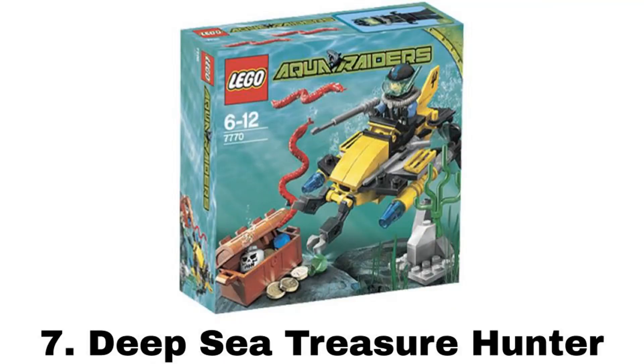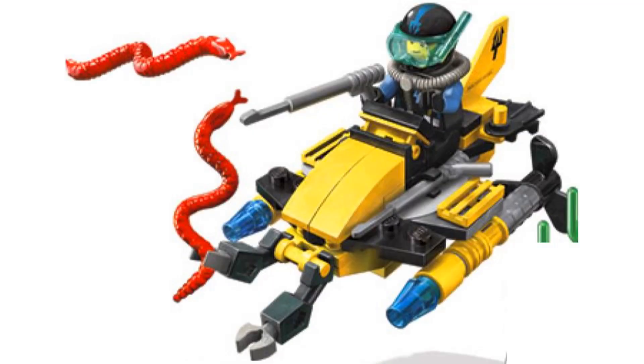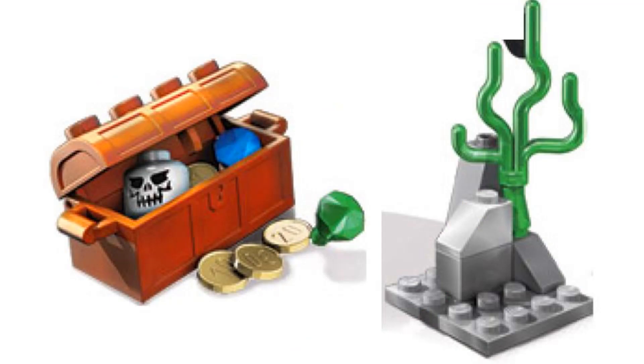Number 7 is Deep Sea Treasure Hunter, the smallest set in the theme, but not a bad one. It comes with one minifigure — a diver — and most of the figures in this theme are just regular divers, so there's not much variation, but they are still fine figures. The main build is a diving vehicle, and I really like it — it's a nice build for a vehicle this small, with some claws in the front. It also comes with a treasure chest and a little terrain build.